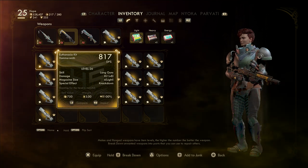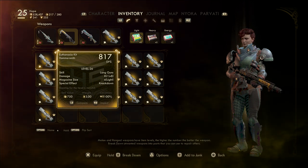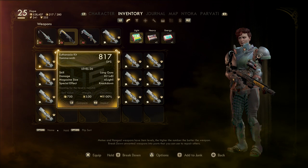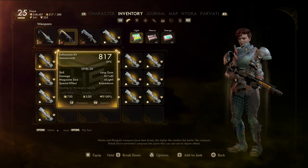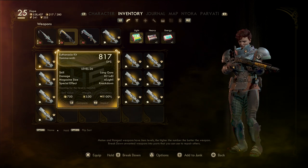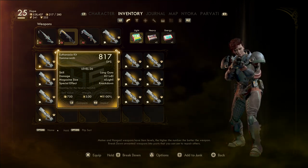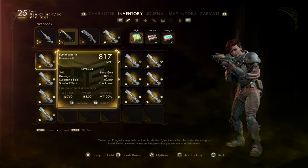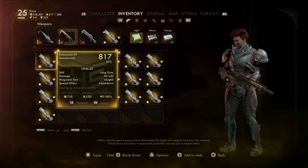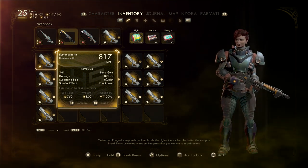You might be wondering why money is so important in this game. Well, there's a system called tinkering. You can actually upgrade your weapons, increasing their level. If you get a really good unique weapon early on at level 10, it won't stay competitive as you progress — but if you tinker it up, you can increase its level to match yours, and you can actually go five levels ahead of where you currently are.